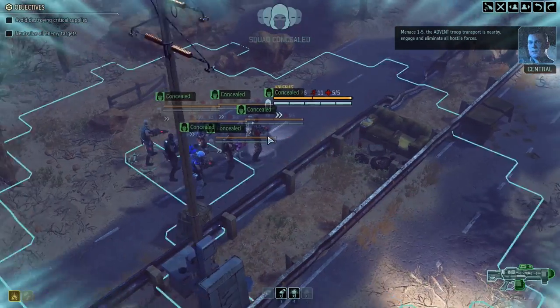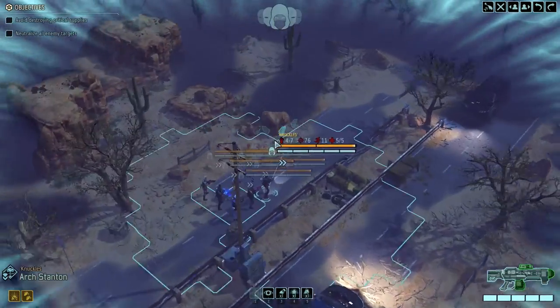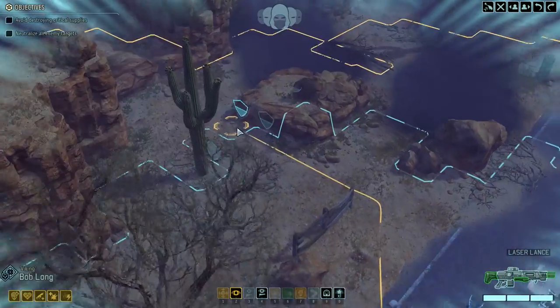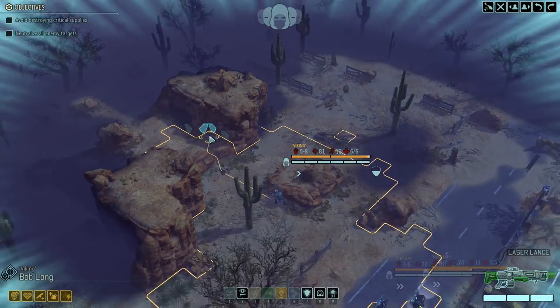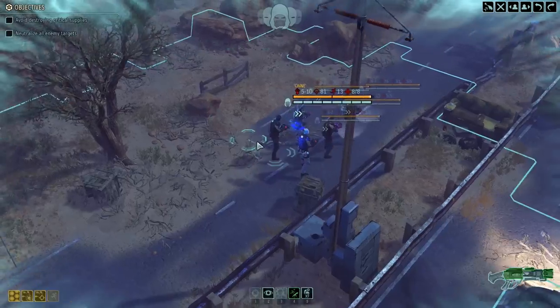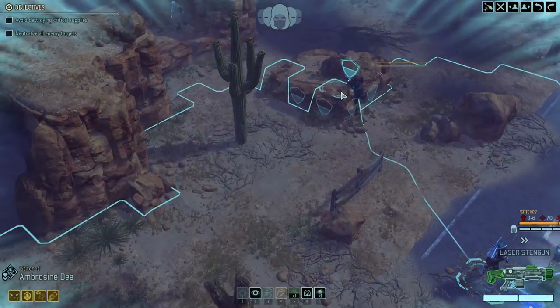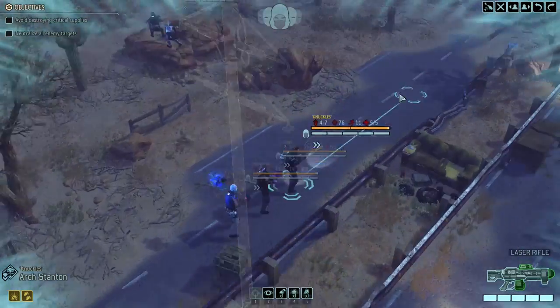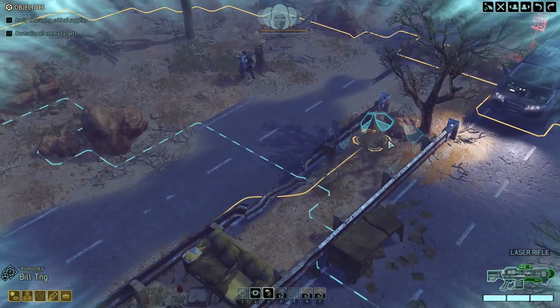Anything we can recover from that transport will be a boost to our efforts. Move in and secure the surrounding area — eliminate all hostile contacts with extreme prejudice. We do have a pretty strong squad here, so it shouldn't be too bad. Here's our squad. There's some high ground on the left — we should definitely use that. Let's move in this general direction and set up on the high ground, especially with Bob.